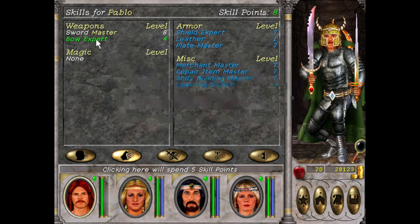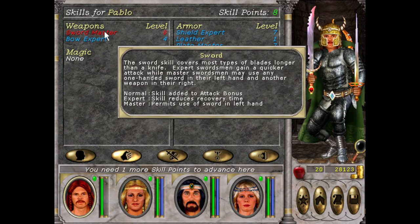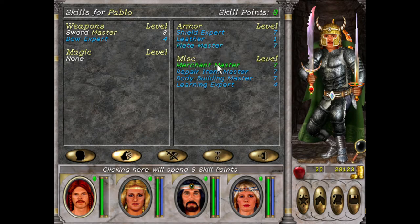We'll get Master Bow at some point. Pablo's got Master Sword, Master Plate, Master Merchant, Repair Item, and Bodybuilding. I think we'll just keep getting Bodybuilding and Merchant — what else can we do, really?